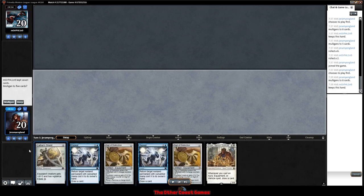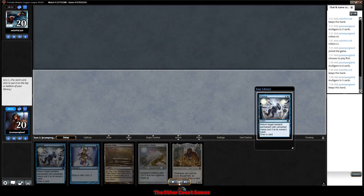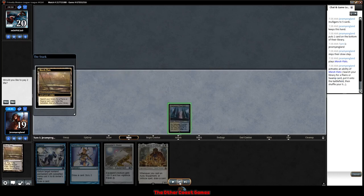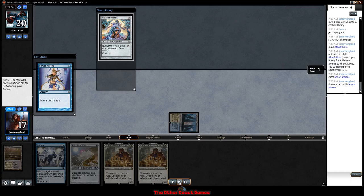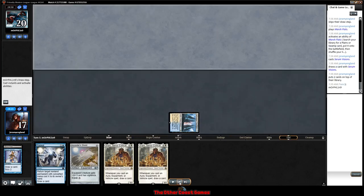We get a pile of nonsense — we have a Sram, the card we wanted, and cheerios, but no lands or any mana to cast them. Our opponent kept a seven. We go to five and this is okay; we can still make something happen. We don't need another Repeal since we're going to fetch anyway. I figure I can have game against anything that's not green-black. I scry both unneeded cards to the bottom and ship it over to our opponent.